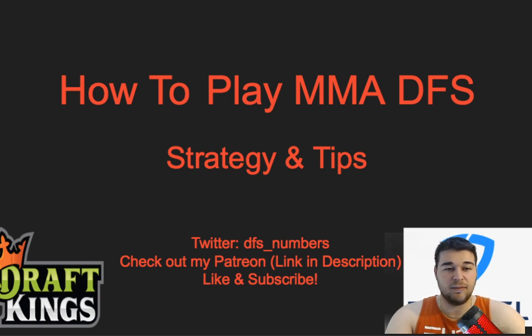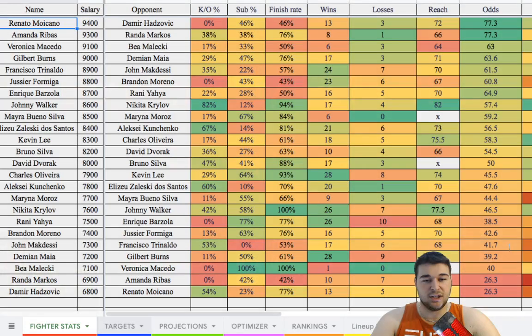I'll show you my Patreon page and what you get with the subscription. The main model page includes name, salary, opponent, KO percentage, submission percentage, finish rate, wins, losses, reach, odds, and finish percentage. I updated it for UFC 249 and added a bunch of extra stats. This model was originally from the last week of MMA before our three-week break.